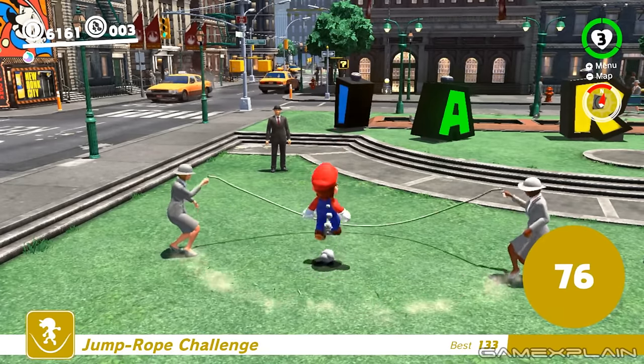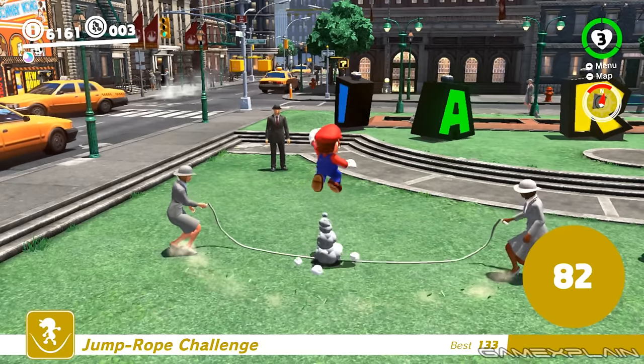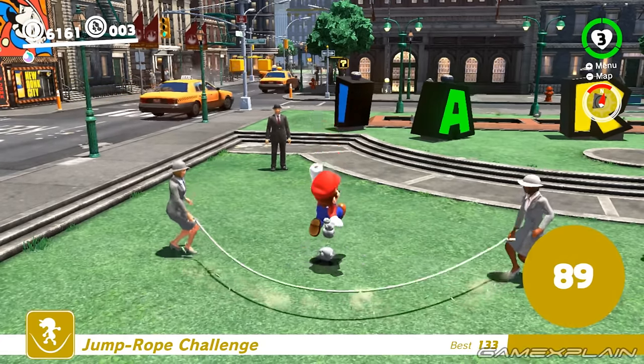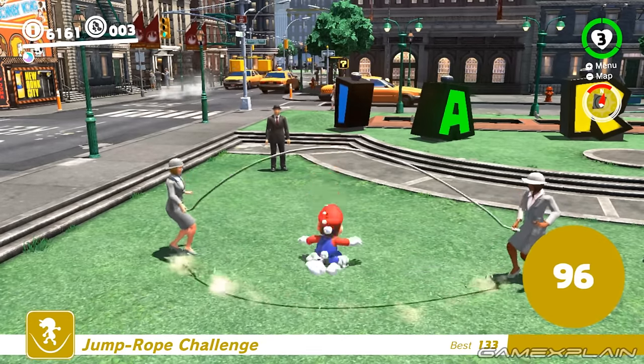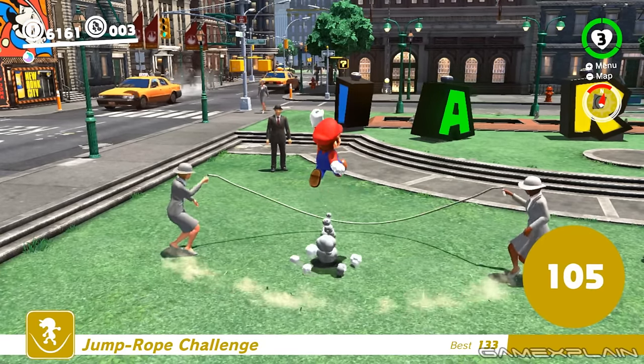Instead, you'll want to use her cue to get into a groove leading up to 50, by which point you need to be performing only the shortest of hops by only briefly tapping the jump button the moment that Mario lands. If you can find the rhythm, you should have no issue getting above 100 — it's just a matter of timing and keeping up the pace.